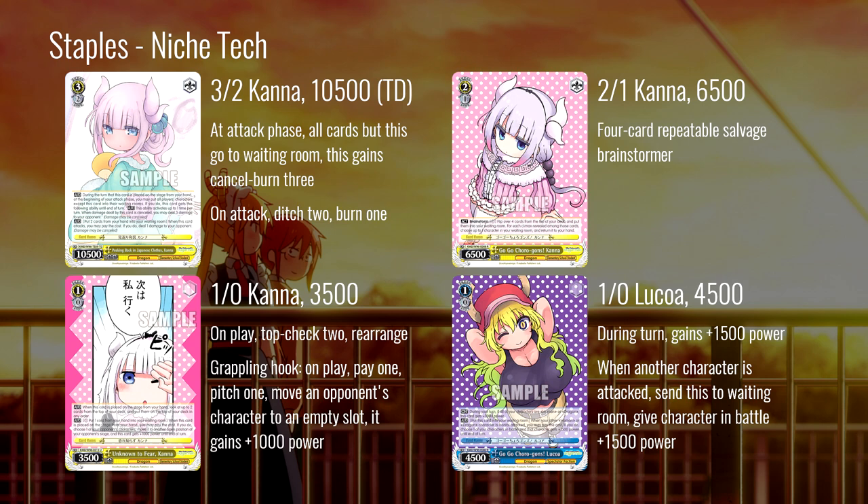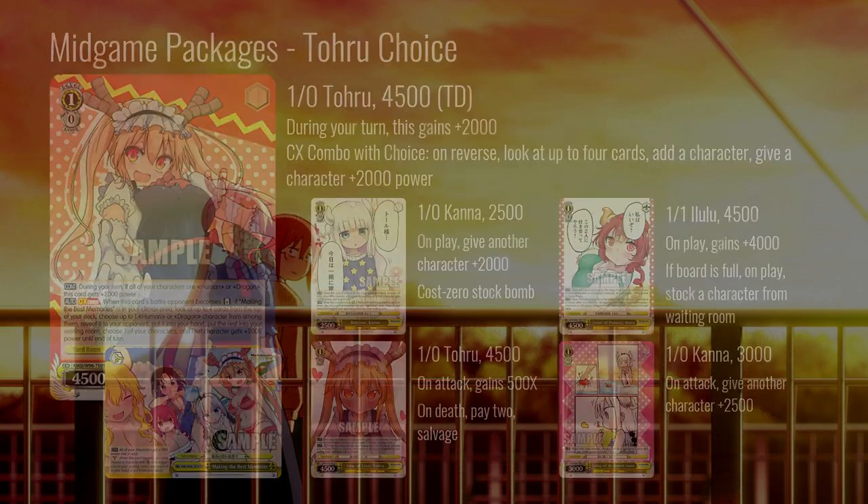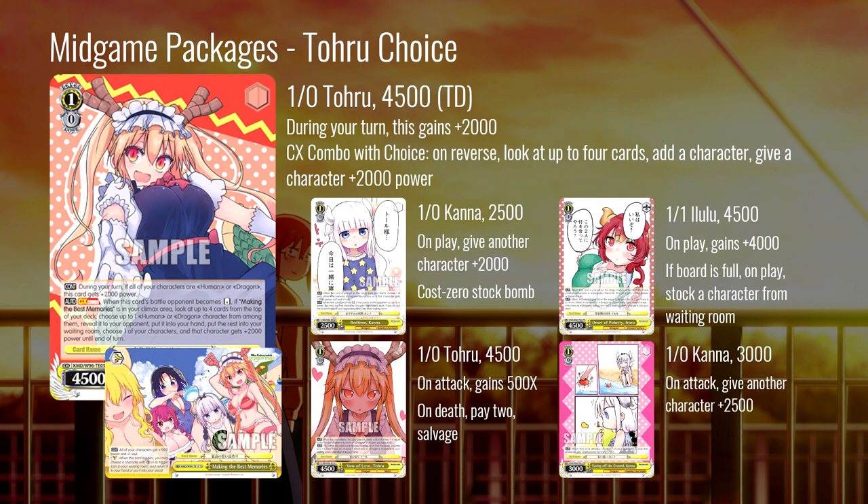Those were the staples — cards you're going to see in almost any list potentially. Now let's get into the mid-game stuff and what you're trying to do to build advantage once you hit level one. First things first, let's talk about one of the most popular combos in this set.